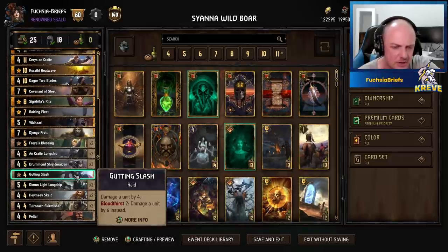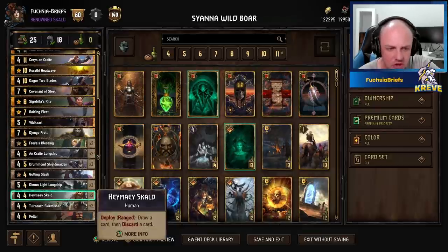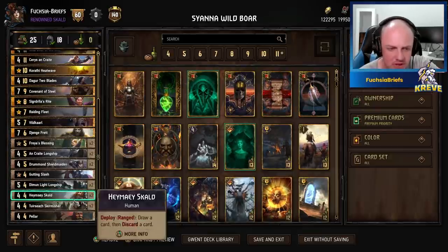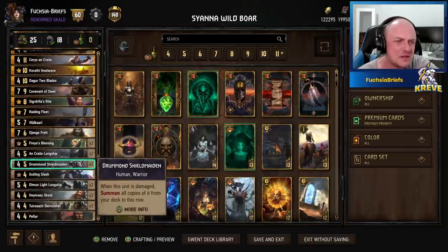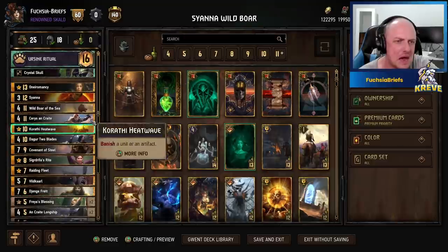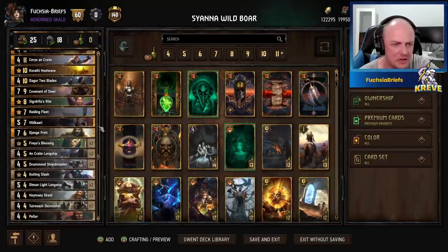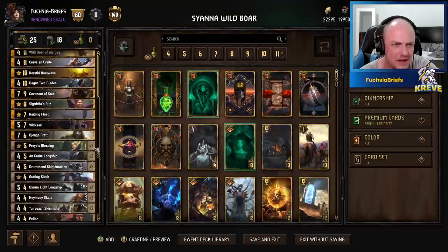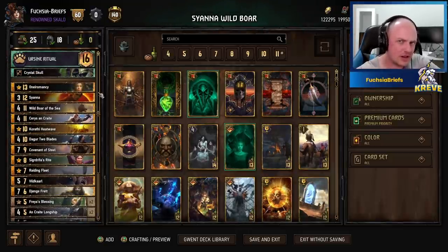Two Freyja's Blessings to bring back your longships. One Gunning Slash for a bit of removal. More thinning: two Scouts and two Skirmishers — a beautiful little combo piece. One Peller just for a bit of purification. It's all killer, no filler here. Let's do it!